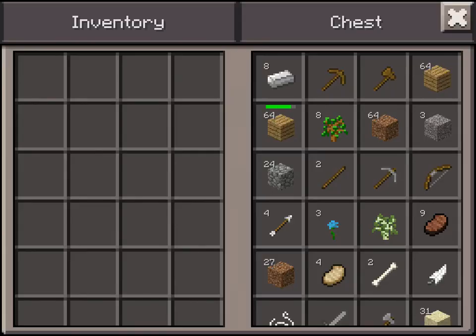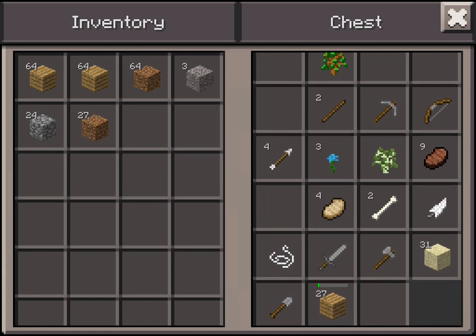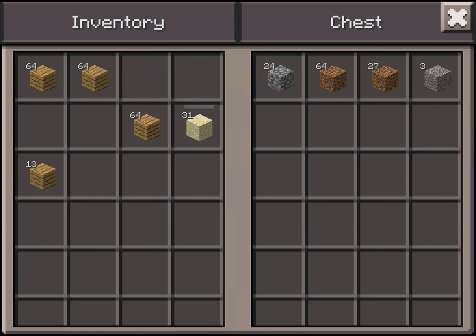I'm just going to collect all my blocks here. Cobble — this is a block. I'm going to deposit everything else and get all my wood out, and then I'm going to start building my house — like, finishing it. I need some placing blocks.